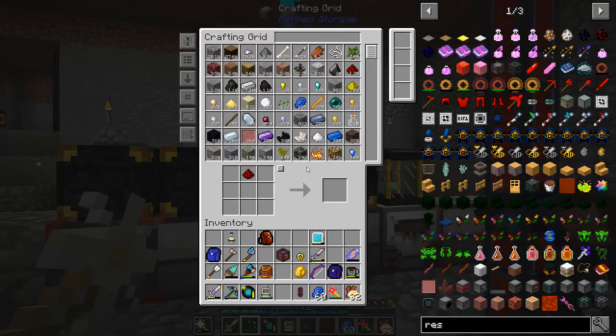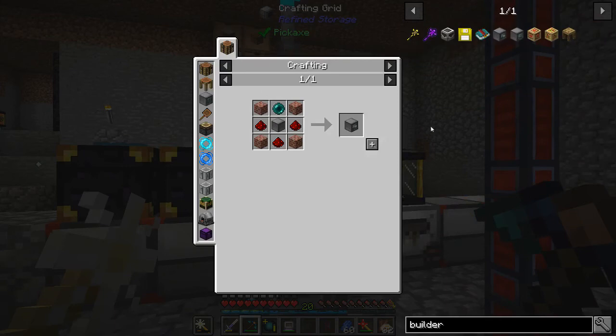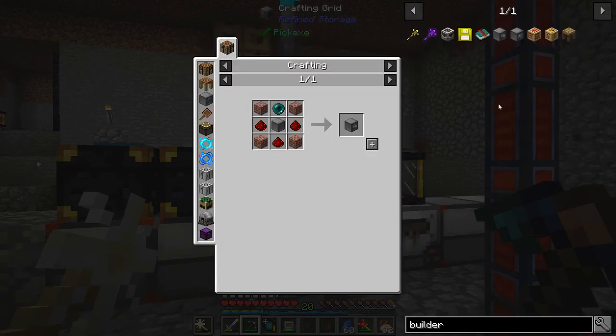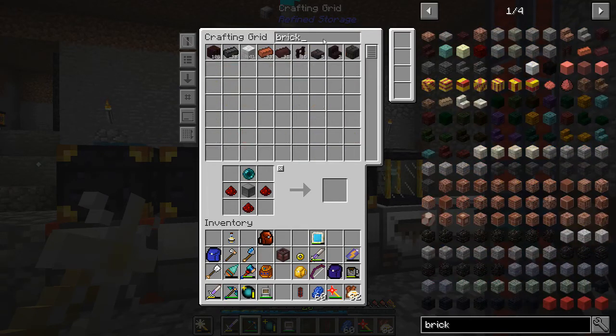Oh right — we were making the builder. Let's get a builder. I could have sworn I made a machine frame. Oh, we've got enough bricks — I must not have those going into a compacting drawer. There we go, now we got some bricks. So getting the builder shouldn't be a problem.